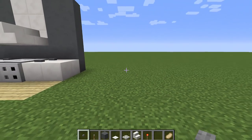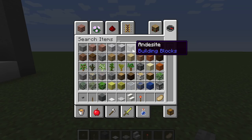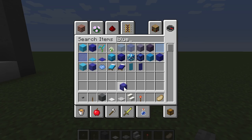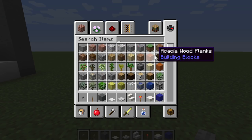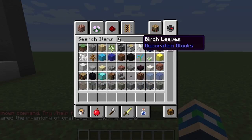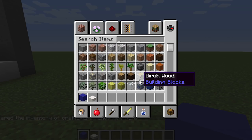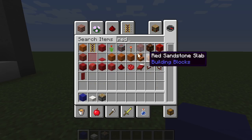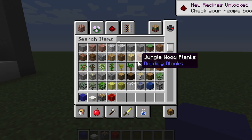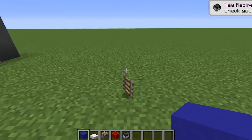Build number two is a really cool couch design that allows you to actually sit down. You can use any blocks you want — I'm going to use blue concrete and quartz. The key items you'll need are pistons, some sort of redstone activator (redstone torch, redstone block, or lever), rails, and a minecart. That's all you need to make this cool chair.